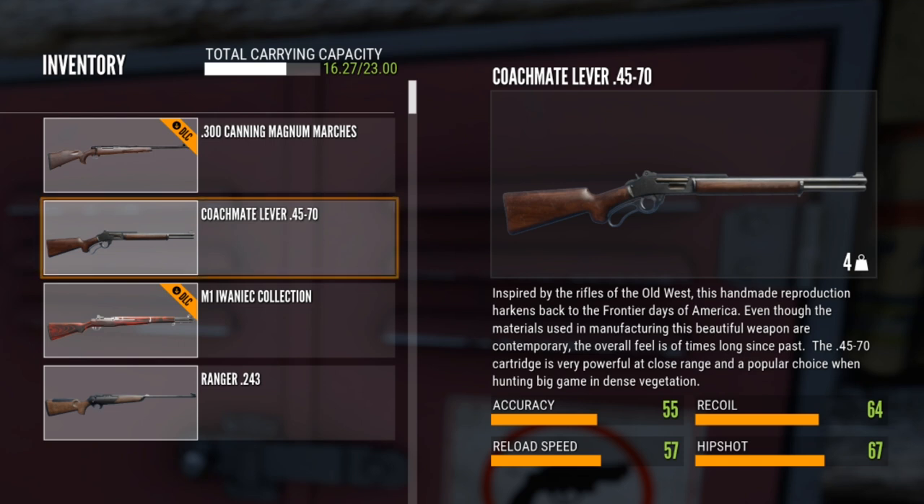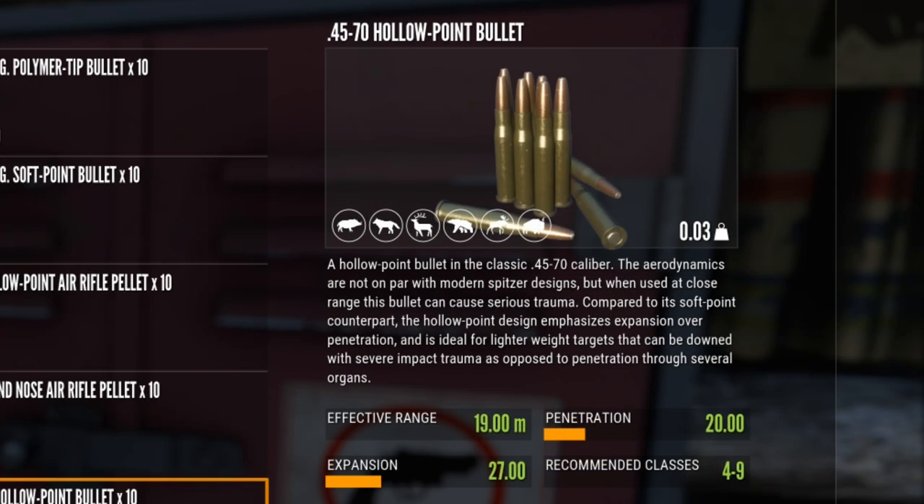We're going to take it out in Yukon and shoot just about everything on the map. Let's have a look at the stats for this rifle: accuracy of 55, reload of 57, recoil of 64, and 67 for hip shot.